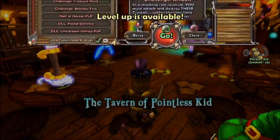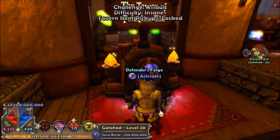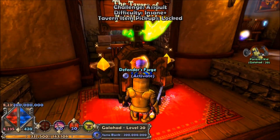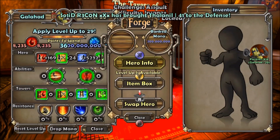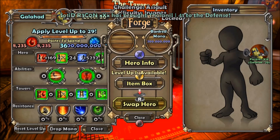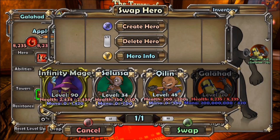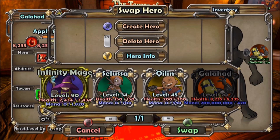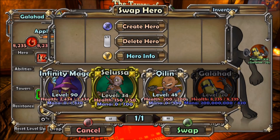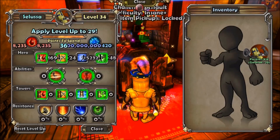Once you're in your tavern, press B — it doesn't matter if you're the host or not. Go to this little box over here, press the back button and X at the same time. This screen will pop up — go to Swap Hero, click the one you want leveled up, then hit Y then B, and then hit B again to take that out.